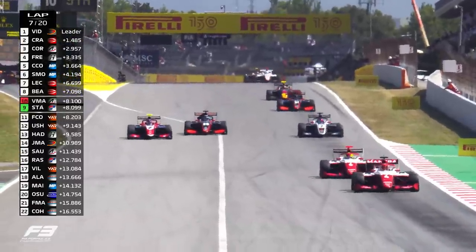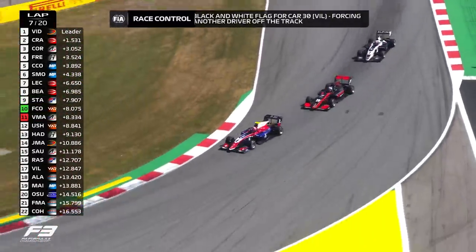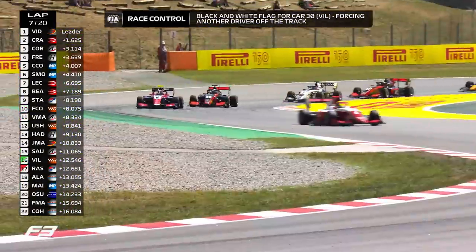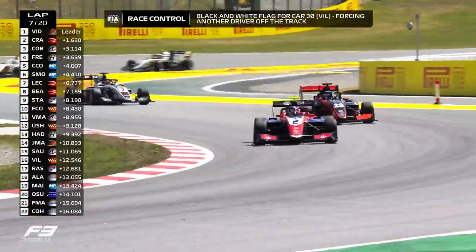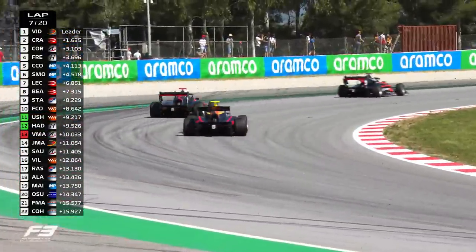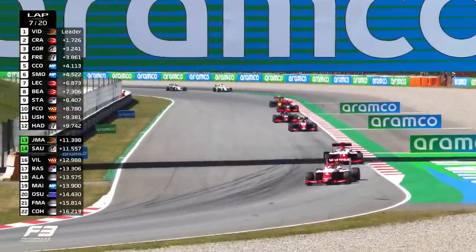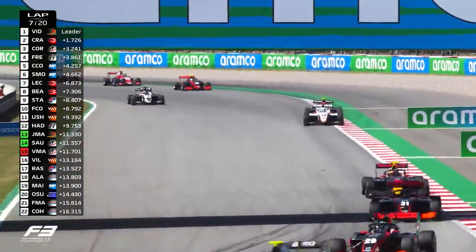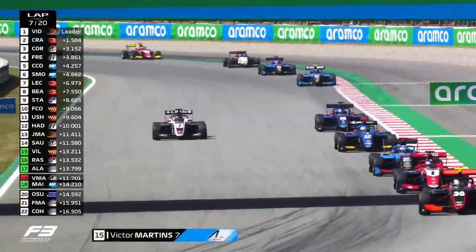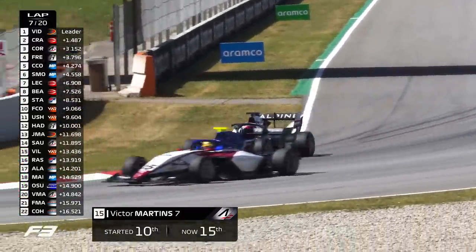Movement further back, though — Kolopinto trying it down and round the outside of Stanek. No, can't be done. Stanek stays in front of Kolopinto, but they've both got in front of Victor Martins, who's slowing down. Martins is losing positions — the championship leader is falling down the pack, going very slowly in the black and white ART car. The number seven Alpine Academy driver is losing power and falling down the field. Terrible for his championship; he'll be hoping to regroup for tomorrow's race.